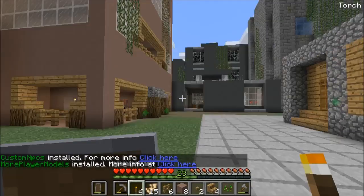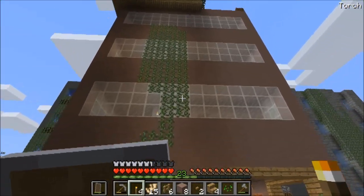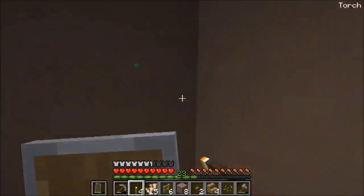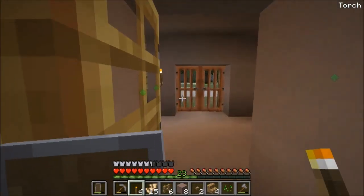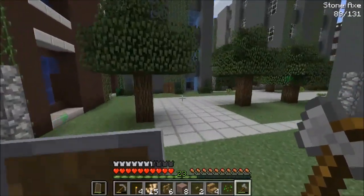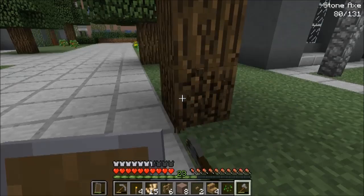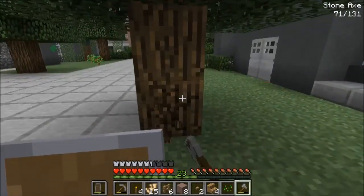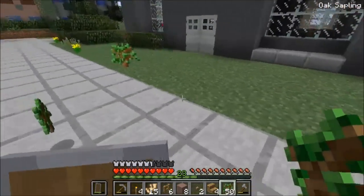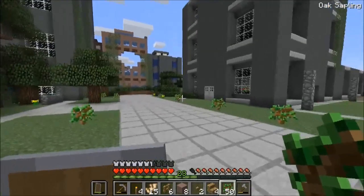Welcome back to a new Minecraft video! Today we are going to decorate our little home here, because we need to make our little house look absolutely beautiful. I'm just going to cut down these trees up here — chop chop, and another one. Let's also plant some more trees; we don't want deforestation to happen.